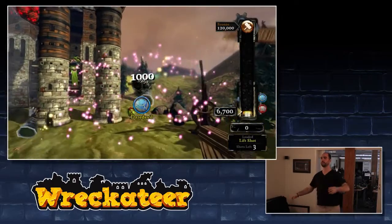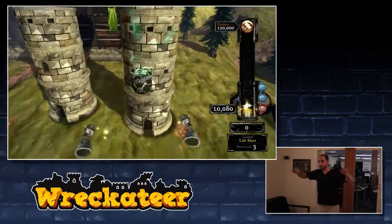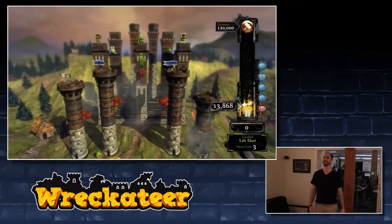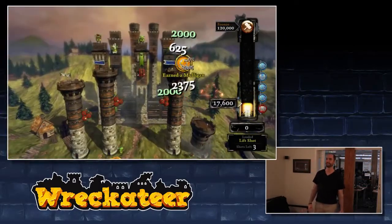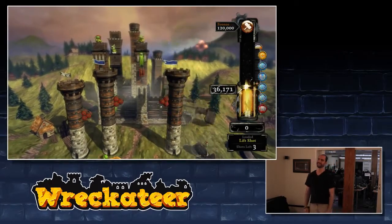This might look like a bad shot, but you see he's using the waving ability to put some English on the shot and line up something that's actually going to be perfect here. So you see he gets to the base of this tower, lifts it into the tower, it's going to plow through, go through the second tower, make it all the way to the back wall and take down the whole right side of the castle.